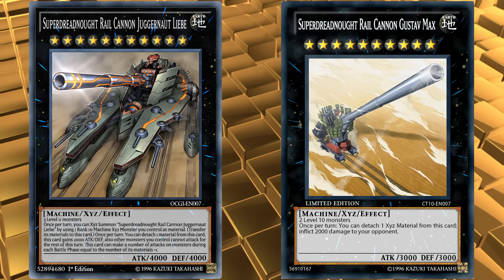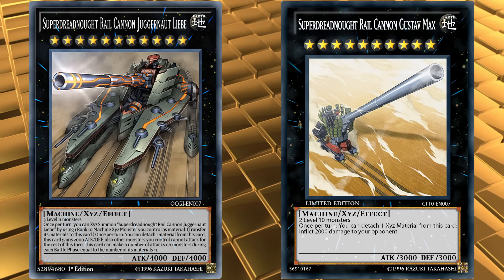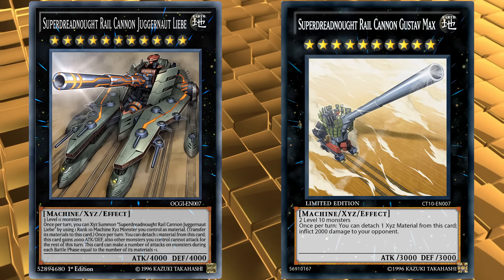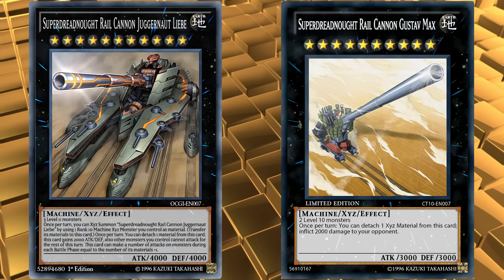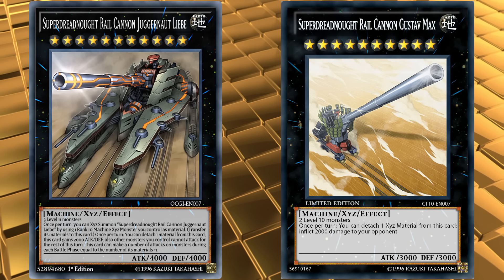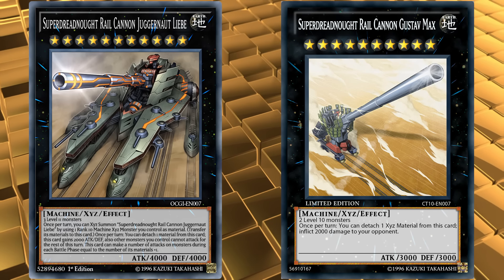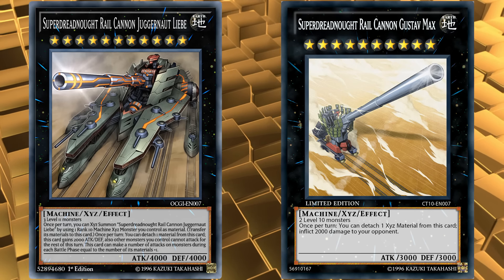So, assuming you've used Gustav Max's effect to burn for 2,000 damage, if your opponent has two face-up monsters on their side of the field with 3,000 or less attack each, this card can attack over both of them for more than the 6,000 remaining life points as damage. And since most monsters have 3,000 or less attack, this combo can win you the game most of the time if you're just able to get out two level 10 monsters.